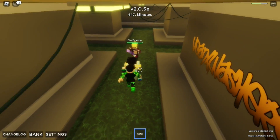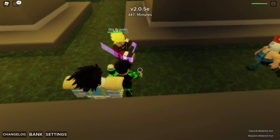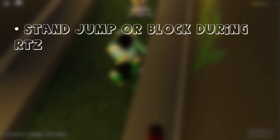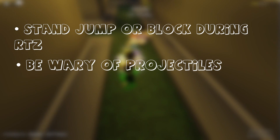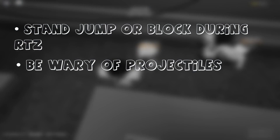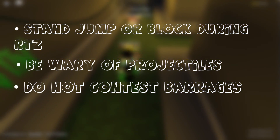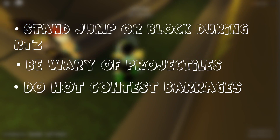Gold Experience Requiem is very dangerous in close range, and even if you land a hit with R plus V, it can heal most of it back. When GER uses Return to Zero, make sure to stand jump away when you see the animation, or block — blocking will allow you to survive if you are at full HP. Be very wary of their projectiles: they are slow but deadly and spammable. The stand is relatively easy to beat if you survive Return to Zero since R plus V works so well against GER. Do not contest your barrage with GER — you will probably die because their barrage slows you down and deals around five times more damage than yours. Play smart and you will have a pretty good chance at winning.